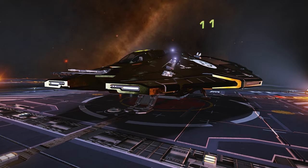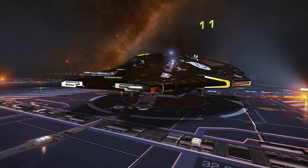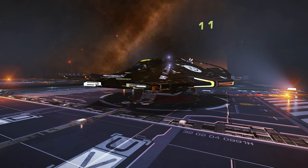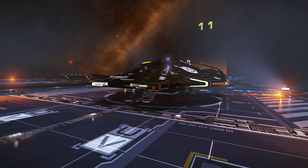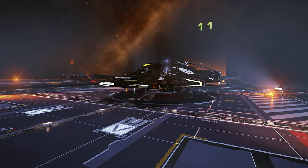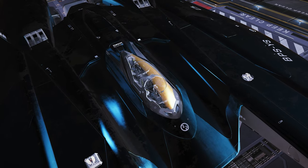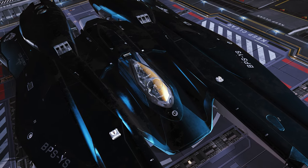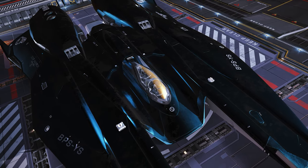Don't be afraid of the Thargoids. Generally speaking, if you haven't done anything to upset them and you keep your distance, they're often just curious and will leave you alone after working out what you are. Also, big ships aren't necessarily better — the small and medium ships all have as much value. Find the ships that suit your playstyle.